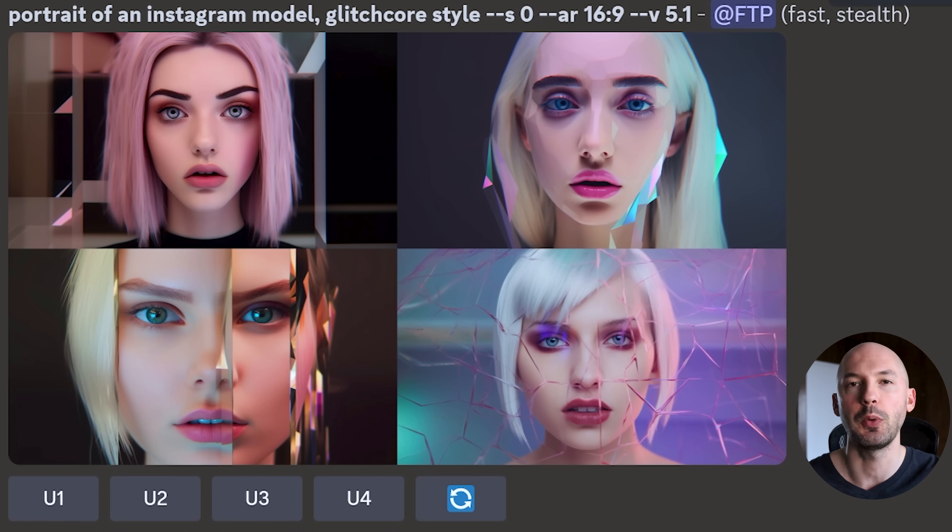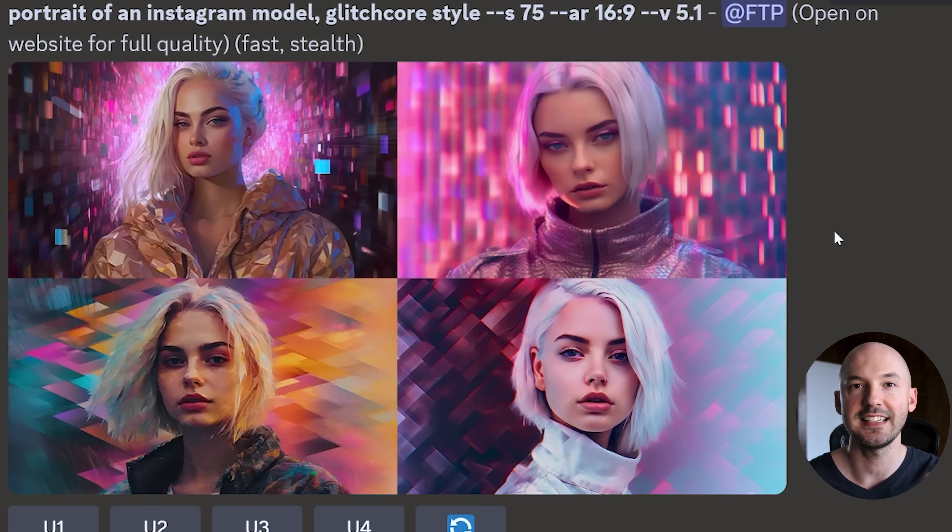Let me quickly show you what the stylized value can do in 5.1. Here's 'portrait of an Instagram model, glitchcore style' at S0, where Mid-Journey follows your prompt much more strictly but makes things less beautiful. These are cool, but not that great. Watch what happens when we bump up the style value a little bit to S75 — these are sick. I love number 3 so much, that's so gorgeous. Number 1's not bad either.